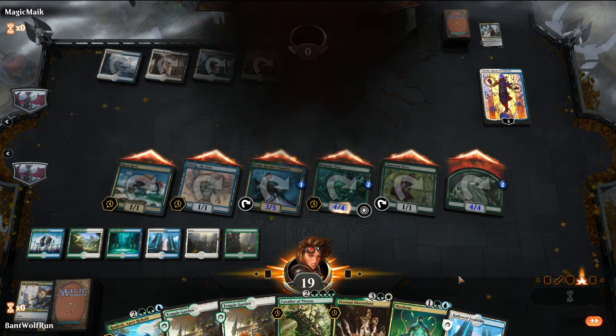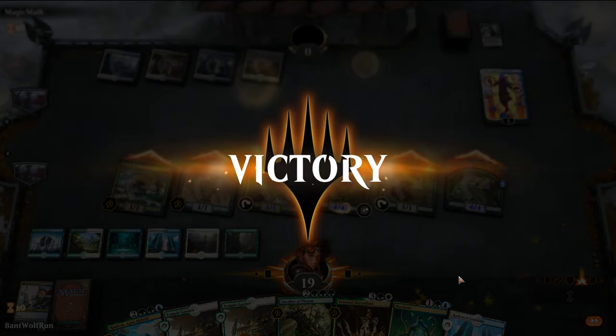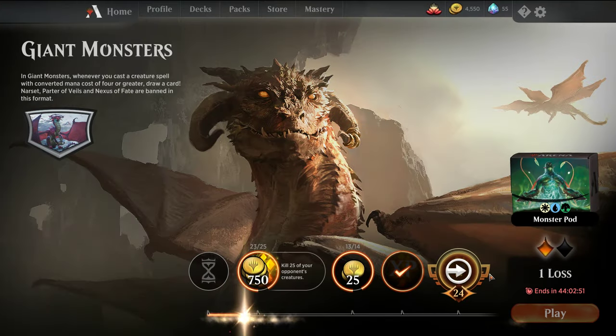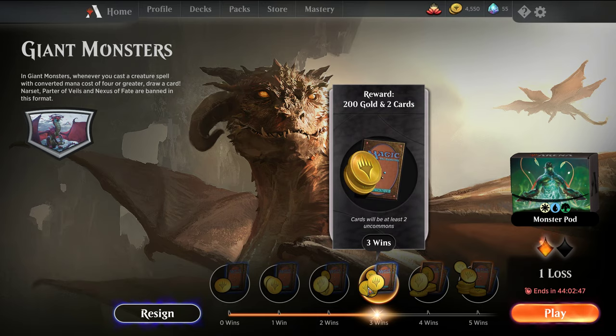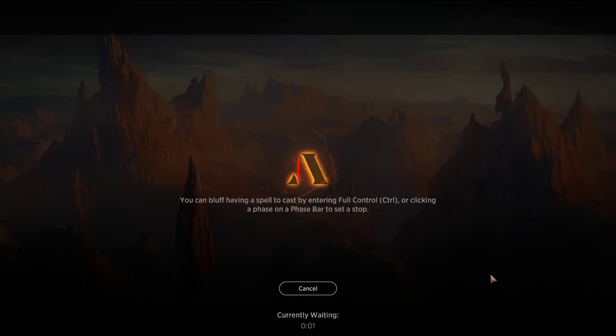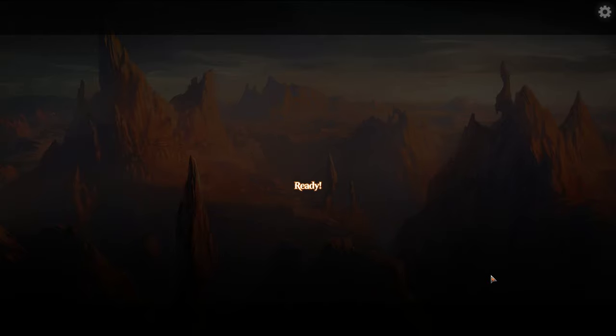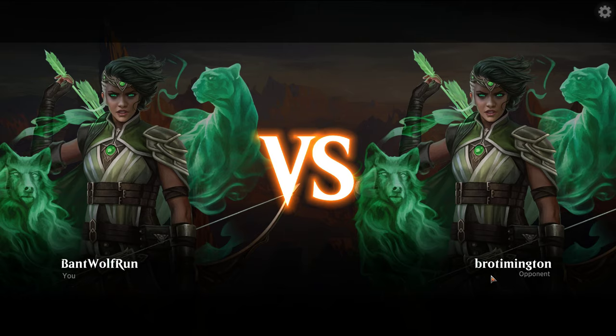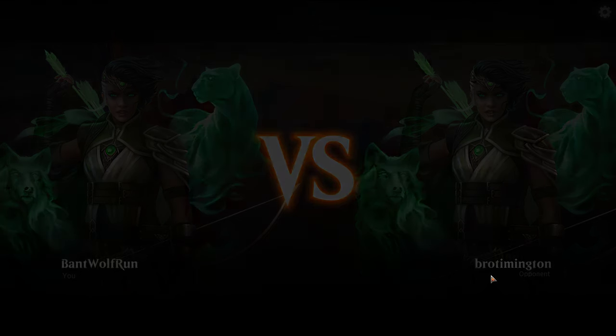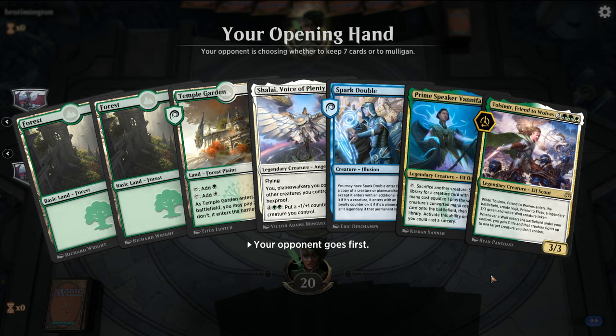Before we get all fancy and then realize we just had lethal on the board. Alright, another win. So trying to grab one more to get the rare wildcard. Got the mythic 3-mana blue planeswalker — I always forget her name — out of my prize pack yesterday, which was awesome.